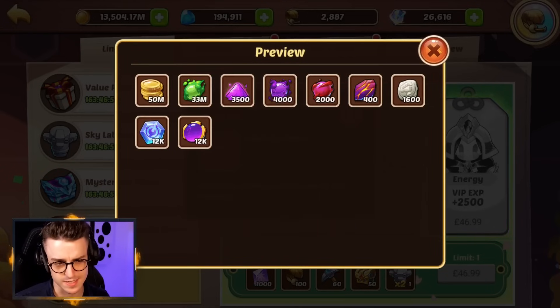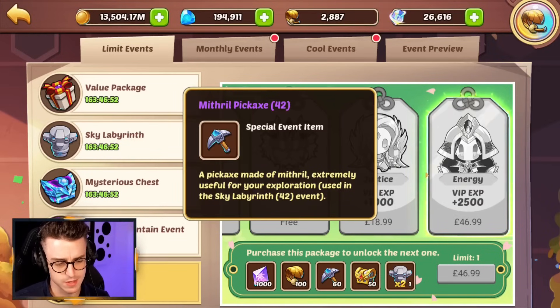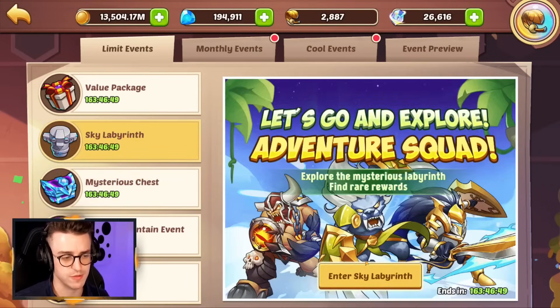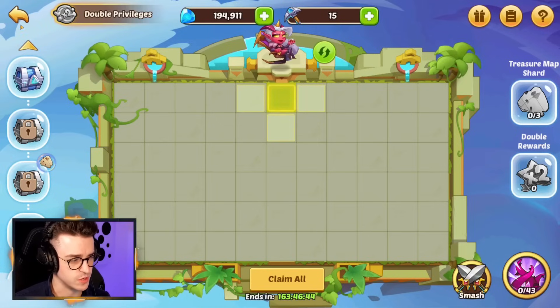You can't really justify 20 cores of transcendence, 10 treasure coupons, and a smattering of prism starry gems and call that good value. Yes, we're getting tons of chests that contain Stellar Shards, but there are much easier ways to obtain them that are free, and mithril pickaxes only get you more progress in Sky Labyrinth — and we already established that Sky Labyrinth rewards just aren't that great.